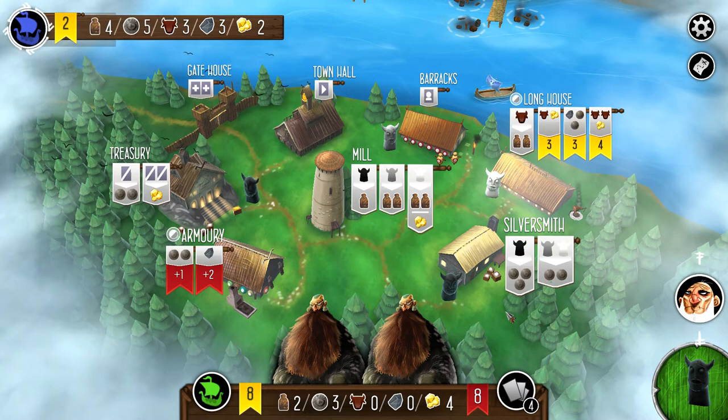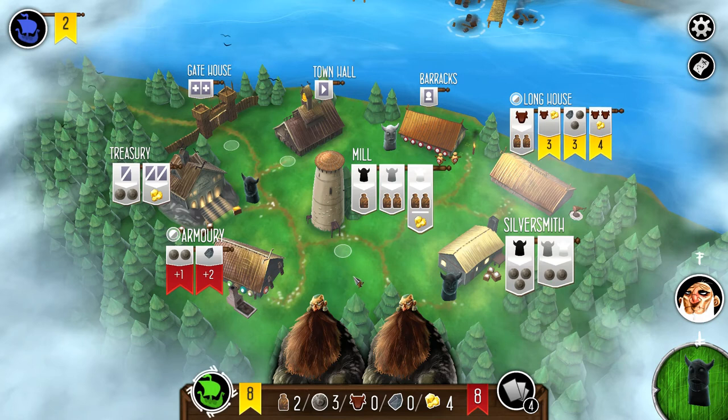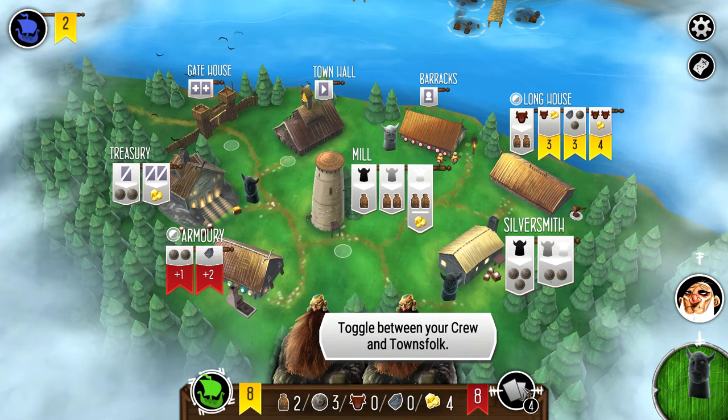We're going to hire the crew, but that square is blocked. The treasury lets you trade in cards for silver or gold by discarding townsfolk — that's useful if you're really stuck. I don't feel stuck, but I could use that benefit.